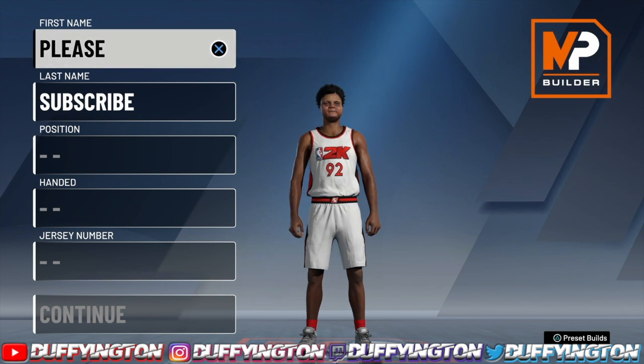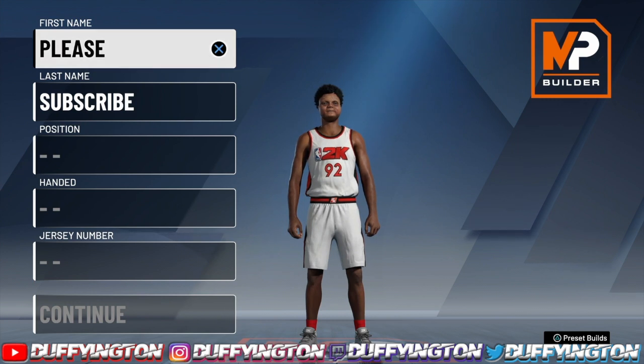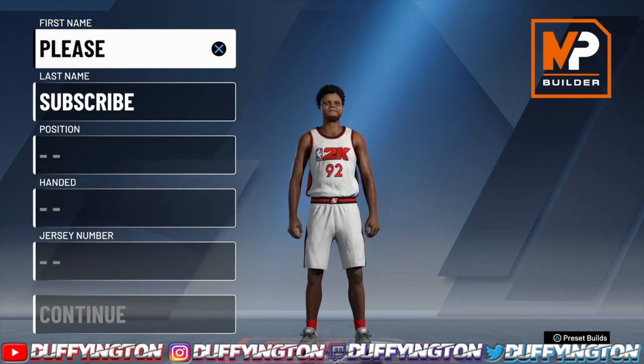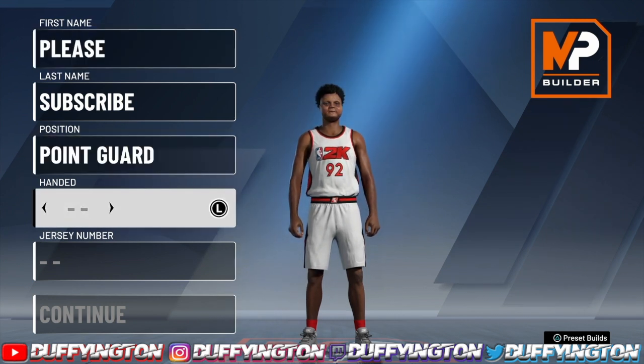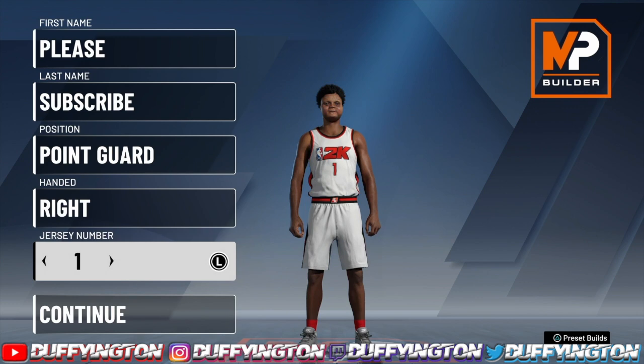Today I'm bringing y'all a two-way playmaking shot creator. This build is a nice ISO build — it does everything: plays defense, shoots, fades, dunks. Let's jump straight into it. For position, you want to go with the point guard, whichever hand you want.